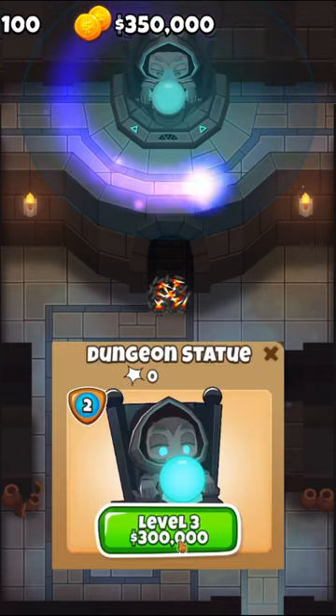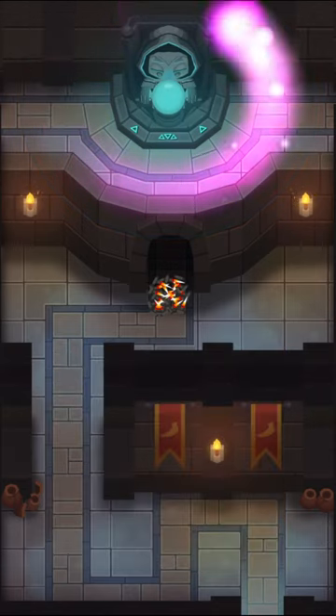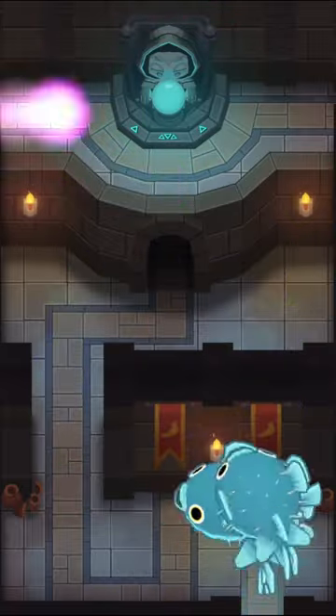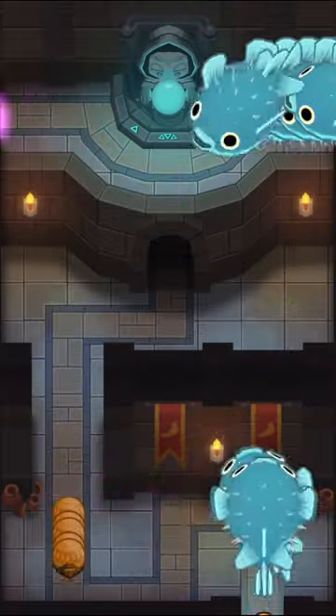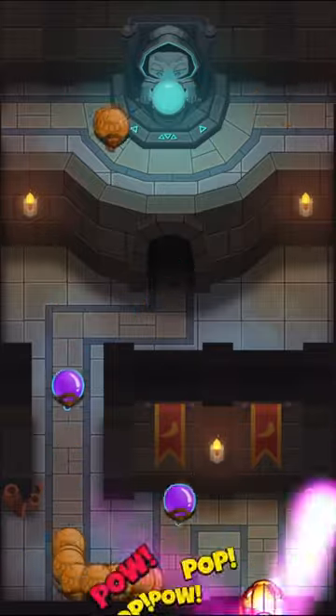Then you can upgrade it one last time for $300,000, making its bolt pink and increasing its damage to 500, which is comparable to the MADS missiles. Unfortunately, this isn't the best use of money, as it's limited by only having one projectile and it's unable to target purple balloons, but it's a super fun tower to get if you have the money.